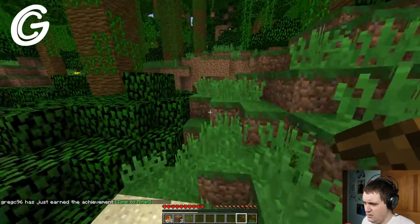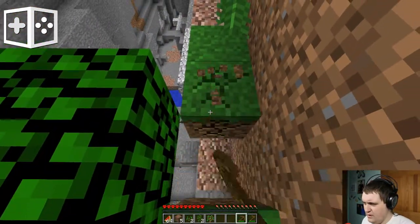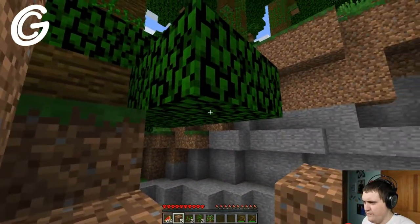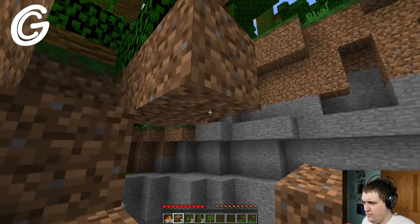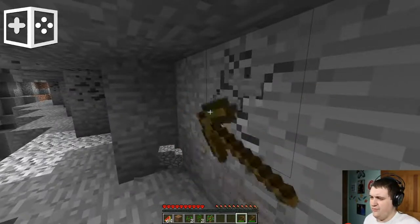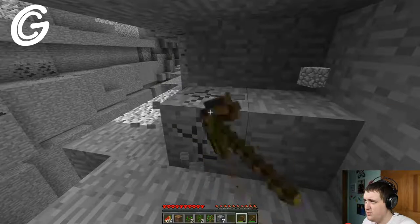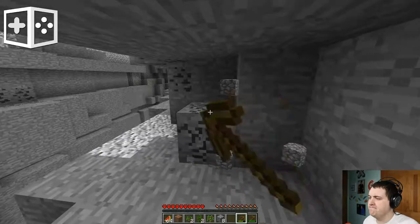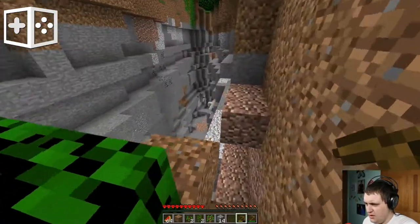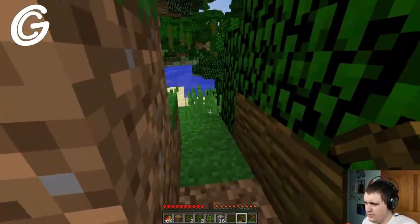Let's head over to the ravine. It drops off surprisingly quick. We'll probably want to make a furnace and a pick pretty quickly here. Maybe we'll make two picks, or maybe we'll just go to iron right away. I don't think I grabbed enough to make the pick and a furnace anyway.